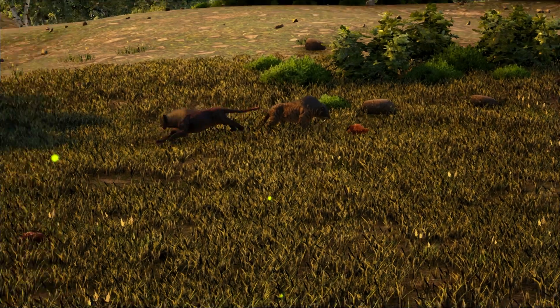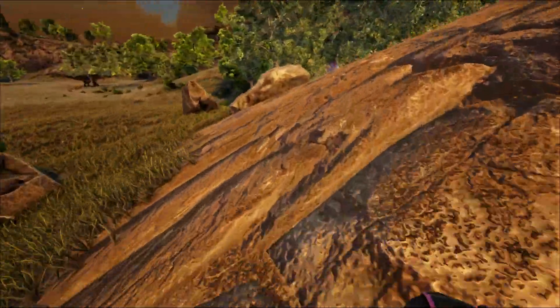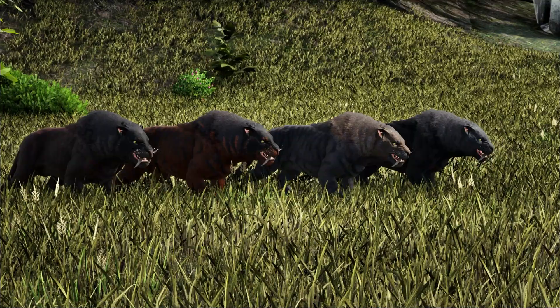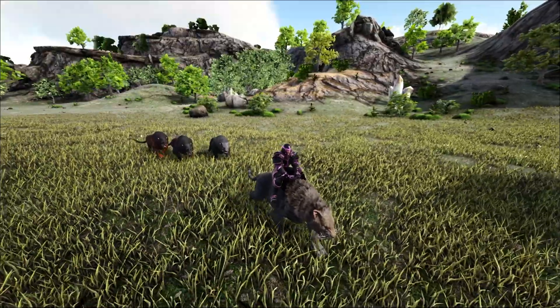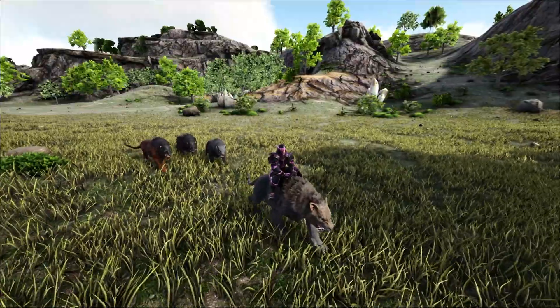Sabertooths are very aggressive creatures that target anything they see that is similar or smaller to them. Being typical bullies, they can be extreme nuisances to players early on in the game. As carnivores, they hunt weaker animals and will defend themselves until death. They typically spawn in packs of 2-4 and group up against their targets. However, they do not gain any pack bonus, but can still be quite threatening. For any unprepared survivor, they can be lethal.